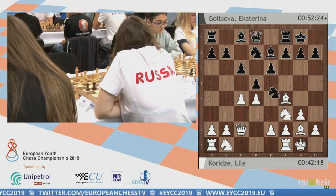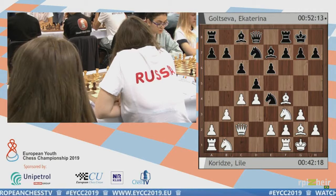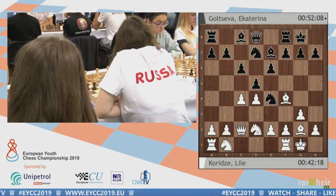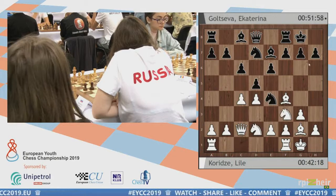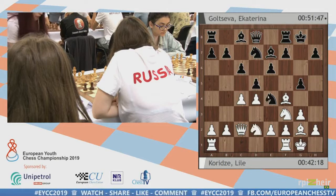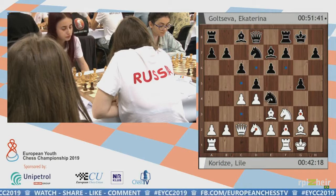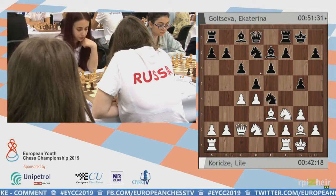Knight e4 — Black is playing for a Stonewall type of position. b3 has been played. Knight c3 is also possible. If White plays Knight bd2, which seems like a logical developing move, then Black would probably play something like g5. This is typical stuff. If White takes here, there's an intermediate move and he's losing a piece — which is not true after Knight fd2. After g5, this is the only move, and now Black can play Knight d6 intending Knight f5.